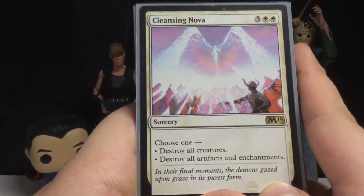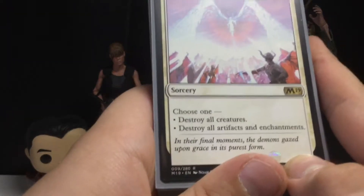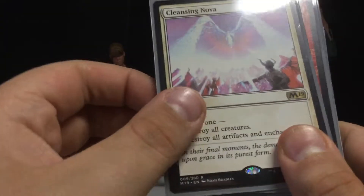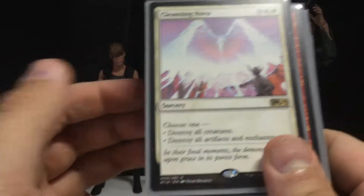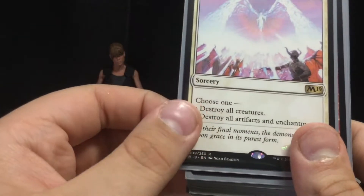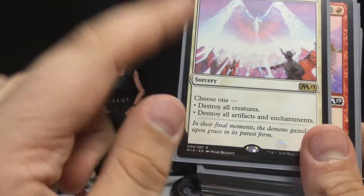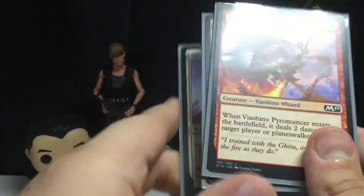Cleansing Nova — for five mana, choose one: destroy all creatures, or destroy all artifacts and enchantments. That's pretty good, but the thing is it applies to you as well. So if your opponent does what I call the wipeout — where they wipe out all your creatures — this is a good card to use. I like Fumigate better because you gain life for each creature you destroy, but whatever, that's neither here nor there.